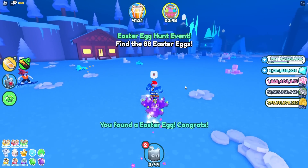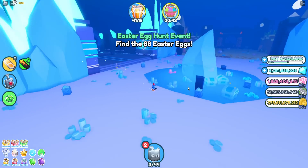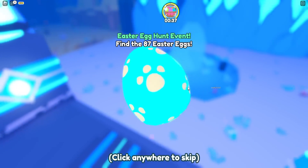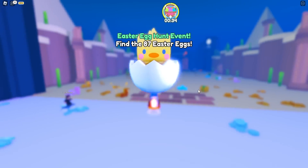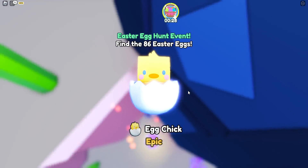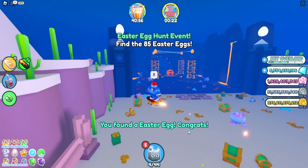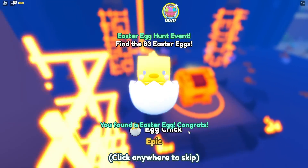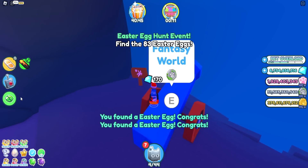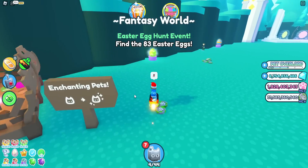We just got a mythical - not bad. There are huge ones you can actually find which give a lot more rewards. There's one over here - we got an egg chick. There are so many around the map, it takes so long. Another mythical! Let me open all of these at once. We keep getting egg chicks - I don't need them. Let's go to the fantasy world.